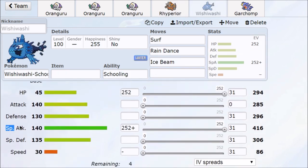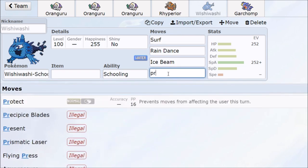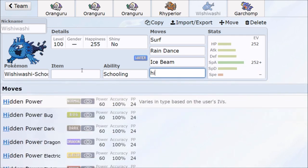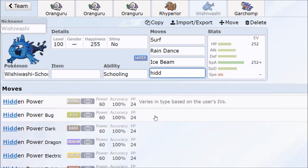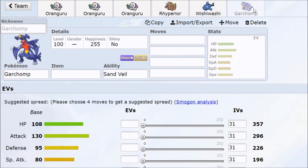Wishiwashi has a 140 offensive stat and can use Surf or set up Rain Dance. Run Life Orb, maybe a Citrus Berry to stay alive — first turn Rain Dance and Trick Room, then Surf, and all the opponents are going to die. You have Ice Beam to polish off opponents, and with Instruct, that 140 special attack Surf hits twice.